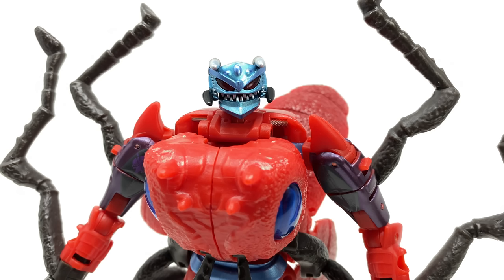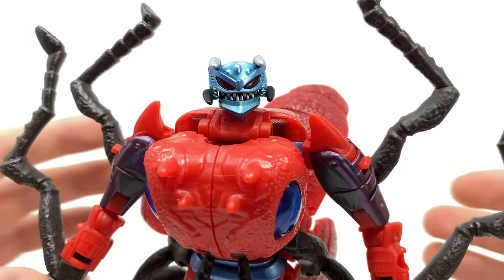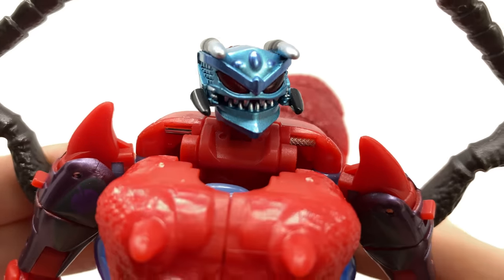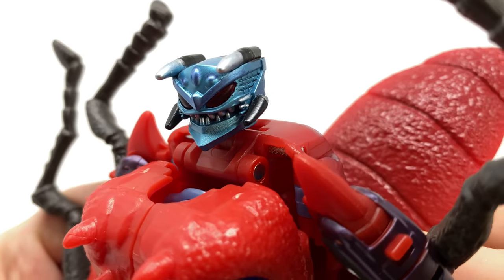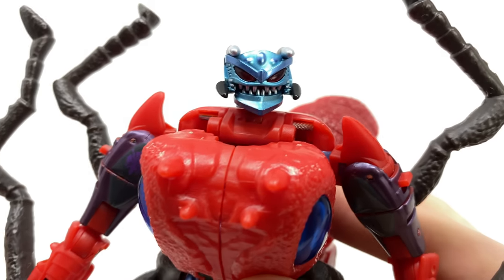As the royalty would command, here we have Predacon Inferno. The figure is just great. Let's take a look at the details. Here we have the head sculpt — what a glorious looking head sculpt for Predacon Inferno. This guy looks sick. The metallic blue looks wicked. We get these kind of spikes or horns sticking to the front of the face, which just looks so creepy. Hasbro went all out.